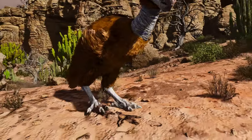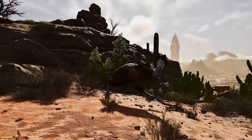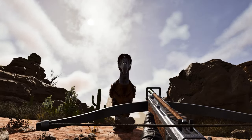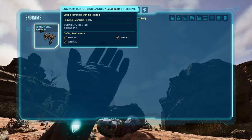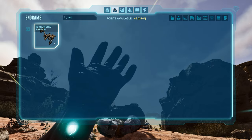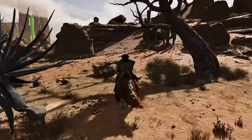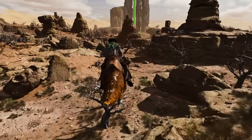Coming in at number 7 we have the Terror Bird. Similar to the Sabretooth, they're scattered across the map and very simple to tame — bowler, headshot with tranqs, feed them meat. They have a slightly lower saddle requirement than the Sabretooth at level 33, requiring only basic resources to craft the saddle. When tamed, these guys take no fall damage due to their flap ability, which also lets them move across large distances.